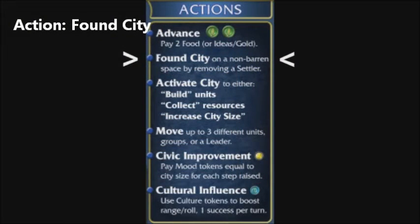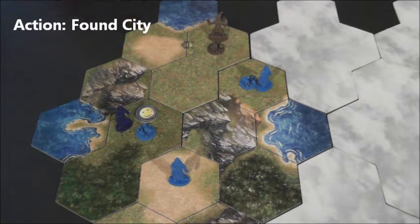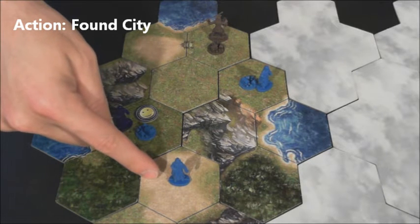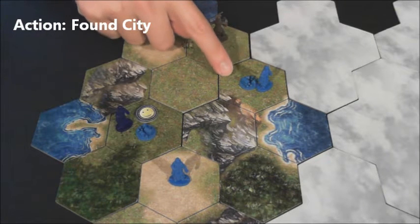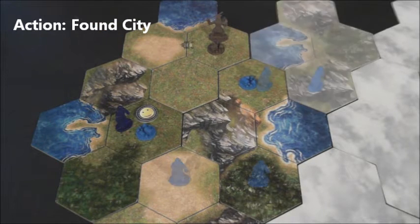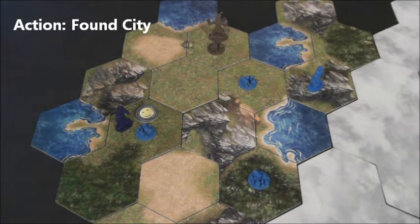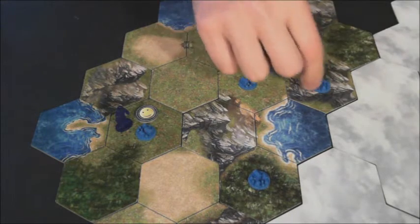Another action available to players is to found a city. This can be done when a settler of yours is in a non-barren space void of any other city. Barren spaces are recognized by this tan color. This settler can't found a city because it's in a barren space. This one can't because a city already exists there. If the settler is in an adequate space, simply replace the settler with a settlement city piece. Note that a found city action only acts on one settler — another found city action will be required to make the second city.